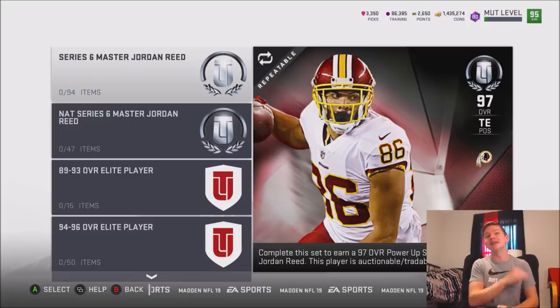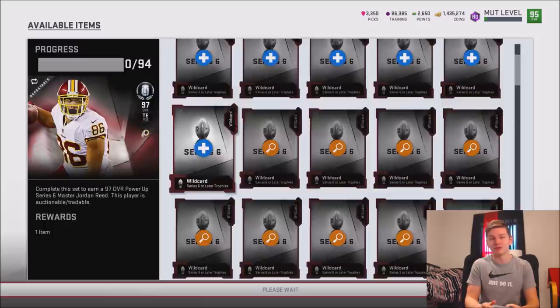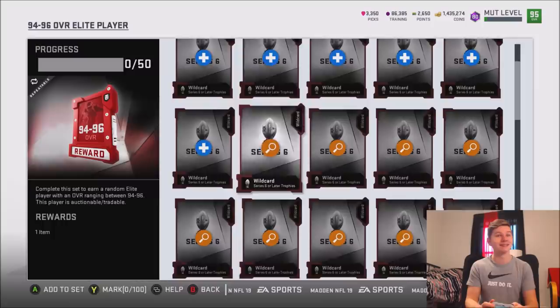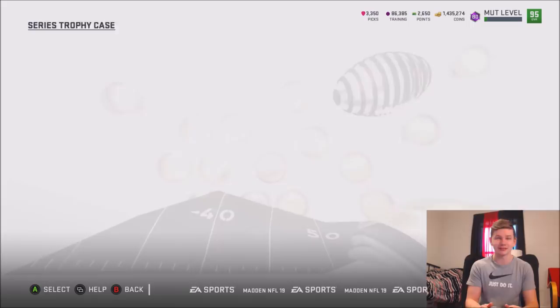We're going to start with the trophy sets. We have the Series 6 Master Jordan Reed, and this card actually looks pretty decent. I currently have six of these collectibles because of the competitive series trophies. We also have the 89 to 93 overall lead player for only 15, and then a 94 to 96 overall player set which is going to be very interesting. We also have Coach Madden, which gives you a physical and a scheme chem, so I'm definitely going to be adding my trophies into this. There's also a new exchange set in the game for the Series 6 update — it's actually pretty good and I might do a video opening a couple of these packs.